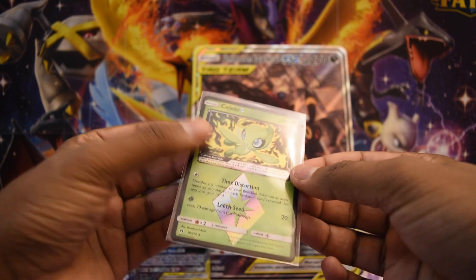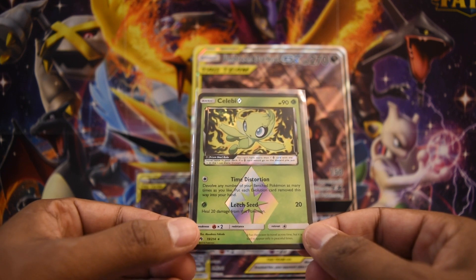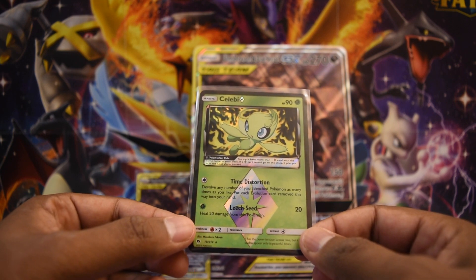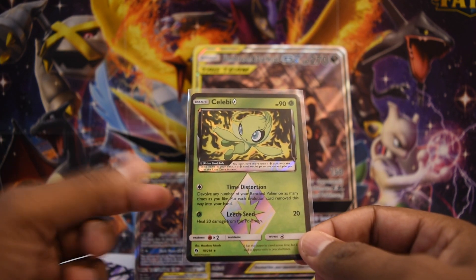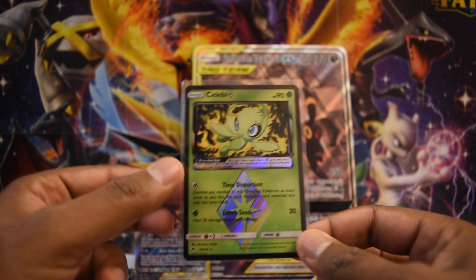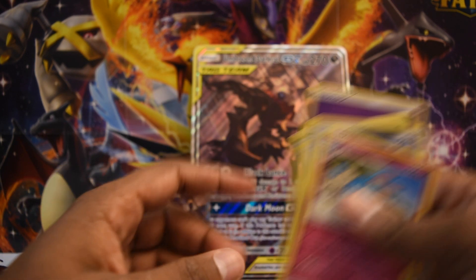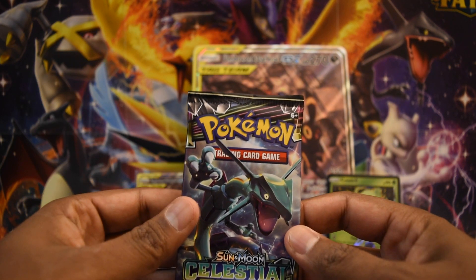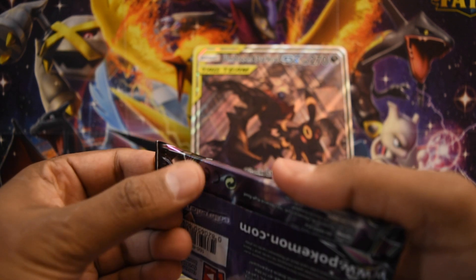Got an Azumarill as well — let me get the Celebi BREAK sleeved up. I've pulled these before; I believe I've also pulled a Jirachi and a Latios in the past. These prism cards are really cool — they're kind of like the gold stars of this generation, but I think they come with a little more frequency. I don't know if it's as severe as one per booster box, but there is that to consider.